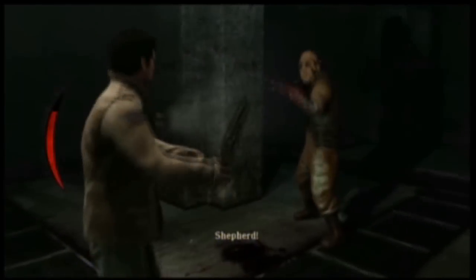Yeah, see, he's got a rifle. He's actually really violent. Alright, use the key and let's grab some stuff from in here.